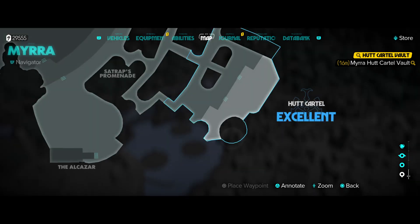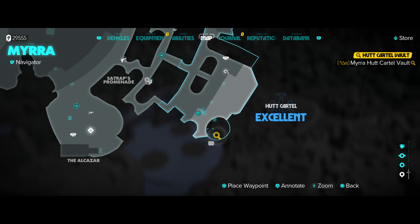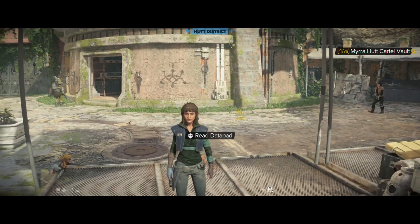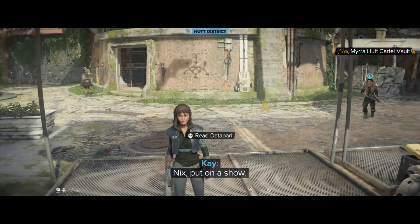We are down in the southern part of the Hutt District in Mira, and we're going behind that little area over there, so let's distract this guy. Now, make sure we're just acting right now.